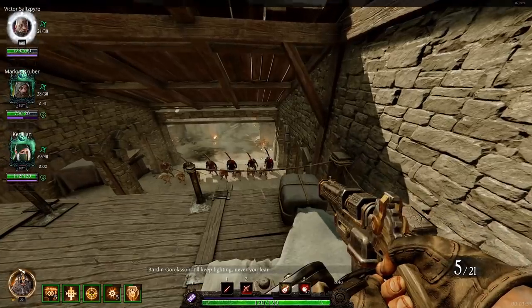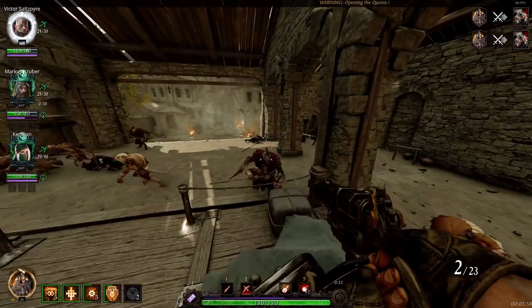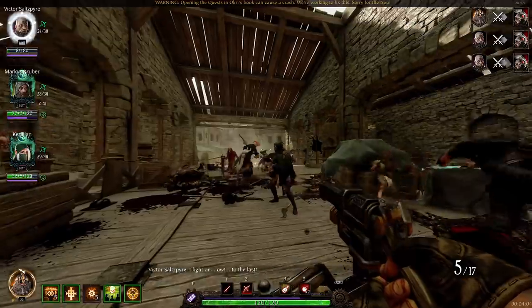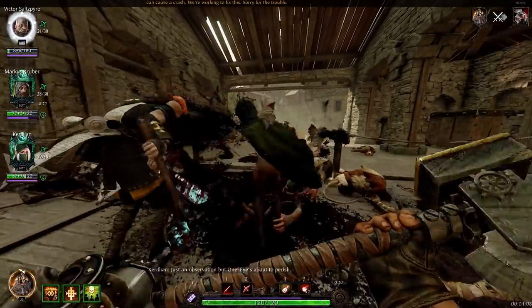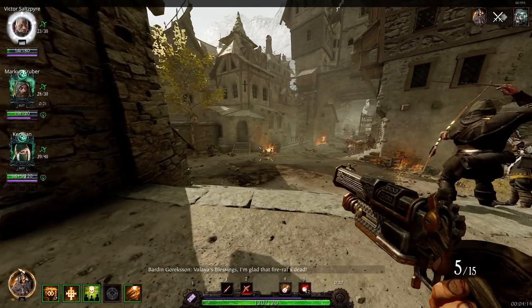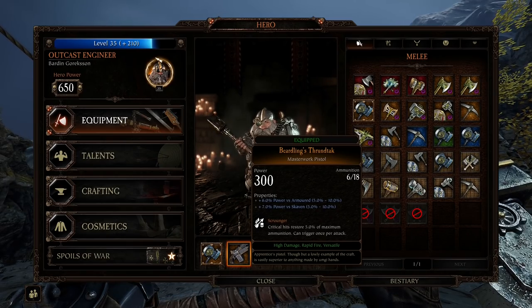The masterwork pistol might be the most overlooked weapon of this whole new content drop. I know everybody talks about the minigun, the minigun is great, but this pistol can do some freaking damage. I've got power versus armor, power versus Skaven — that's for specials and elites — and Scrounger. Because I'm taking the Leading Shots talent to get my ammo back every fourth shot. This thing can really do some work. It's a great weapon.